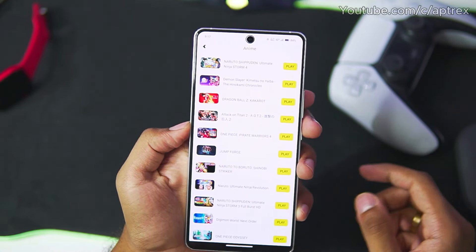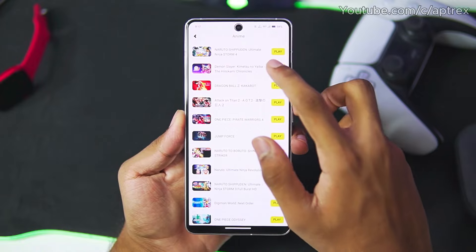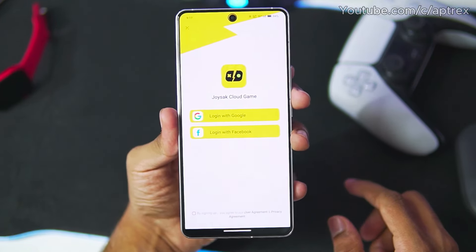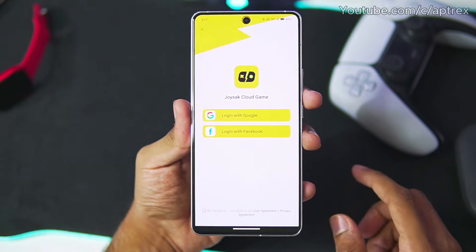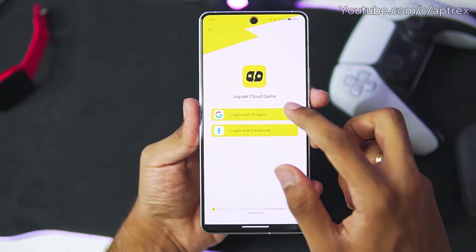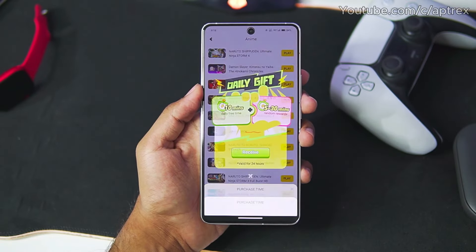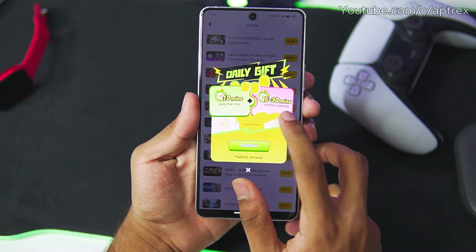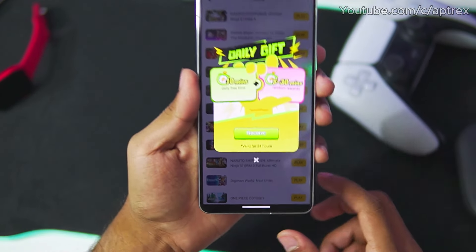We'll just go ahead and tap on Demon Slayer Hinokami Chronicles, because that's what we want to play for today's video. Once you tap on the play button, it will ask you to log in to JoySack Cloud Gaming — you can log in pretty easily. After you log in for the first time, you will be able to see that we get a daily gift: 5 to 30 minutes of random reward and 10 minutes of daily time guaranteed.